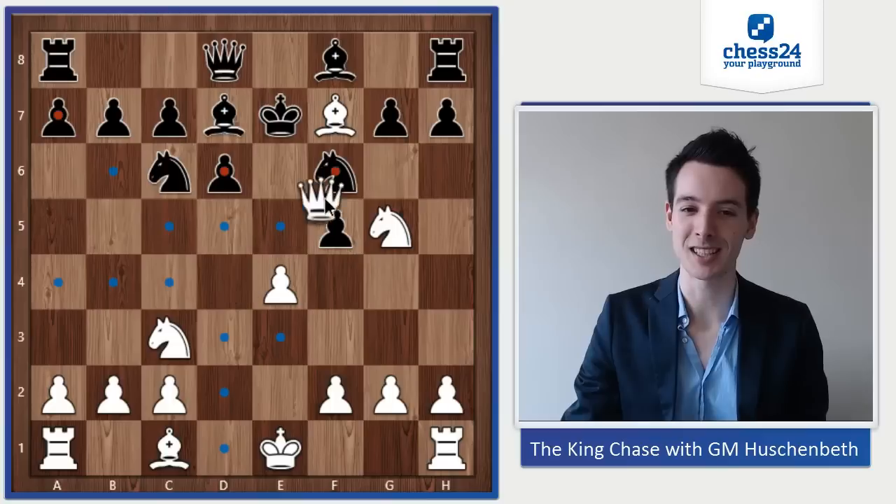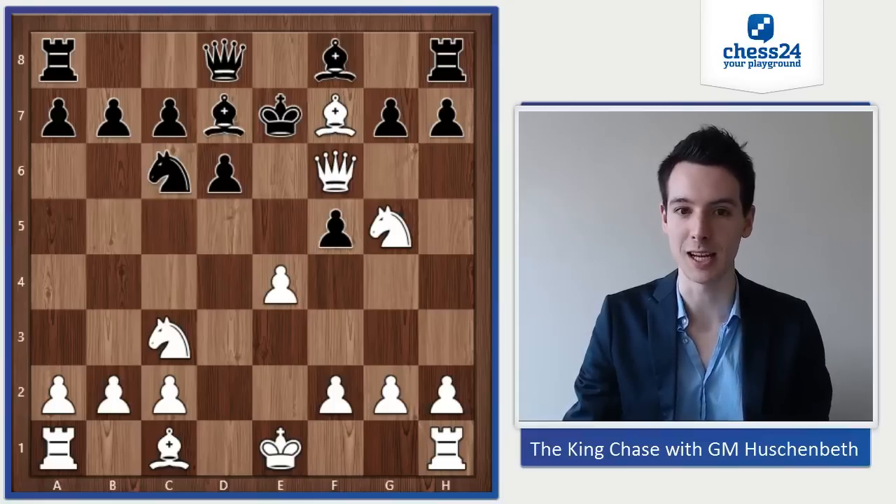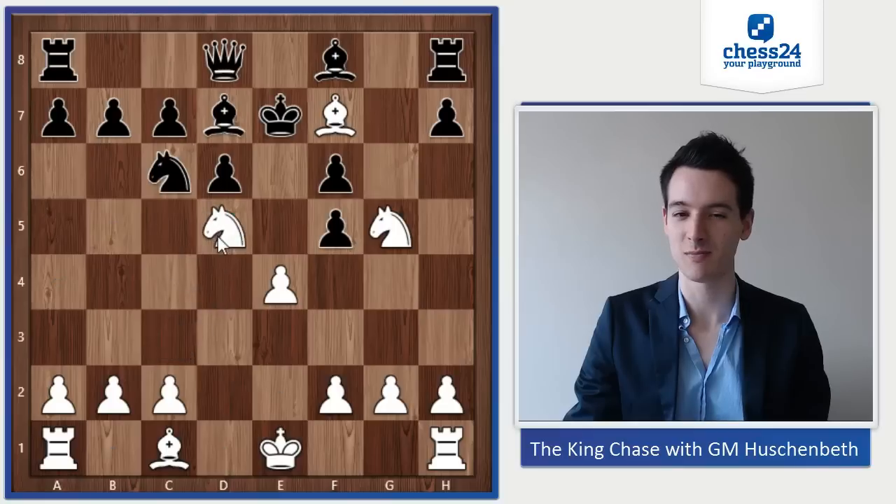White gave his queen on f6 to take off — to take away the protecting piece of the square d5, the knight. Now g-takes-f6 is pretty easily refuted with knight d5 checkmate.